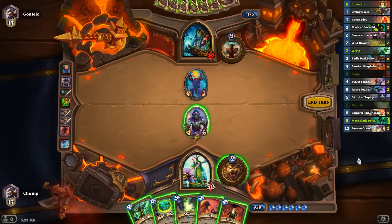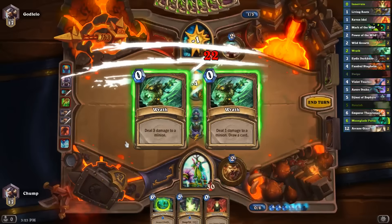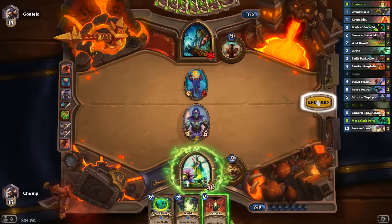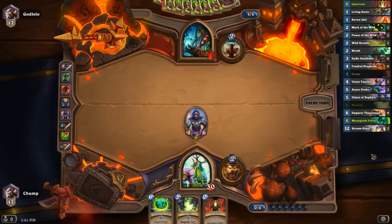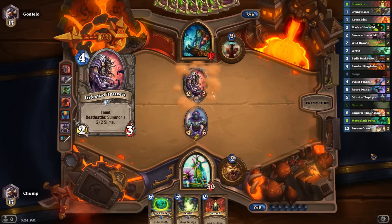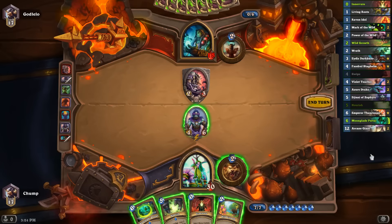A 7-7 is pretty big. I can Swipe Wrath it, or run in my guy and Wrath it, then Innervate out of Nourish or Moonglade Portal even. But I think I like just removing it with spells, keeping my 4-6 on board, and punching him a bit. That card tells me this is probably an Azoth Shaman. So the plays here are Nourish and Moonglade Portal. I feel like the right play might just be to use the Moonglade Portal here — I don't get the combo value out of it but I do get a big thing on board.